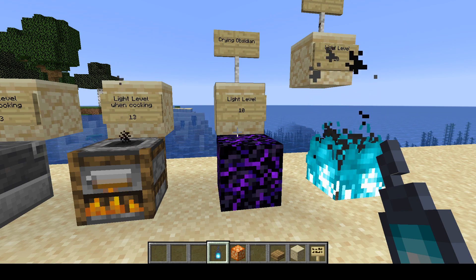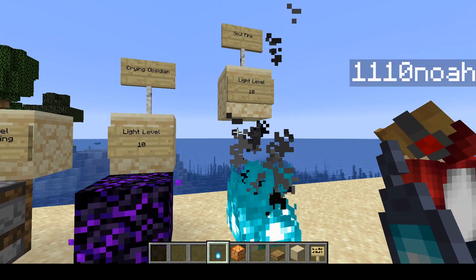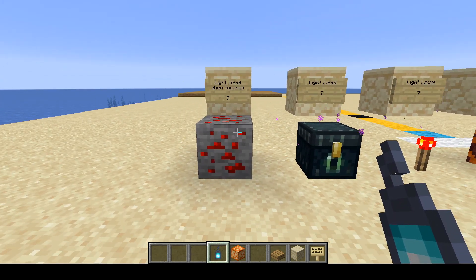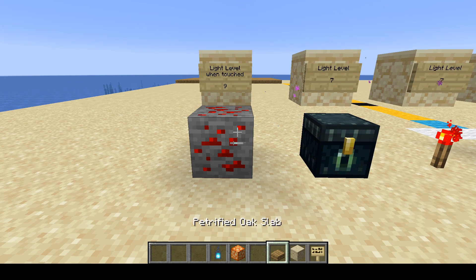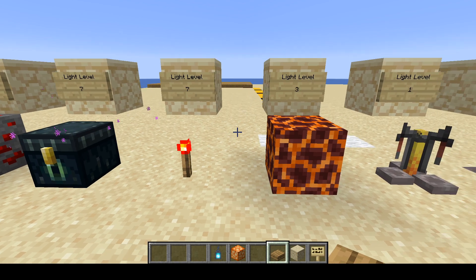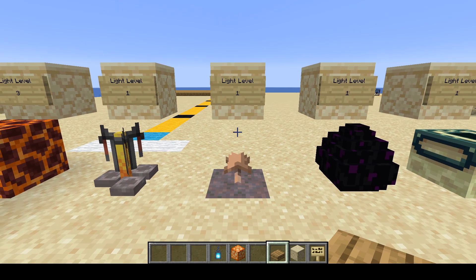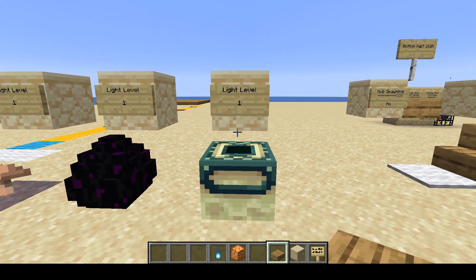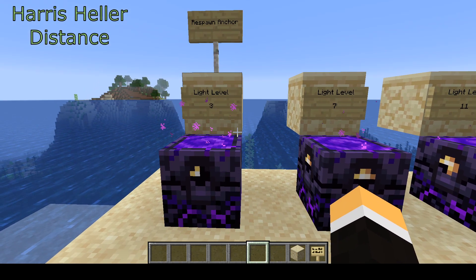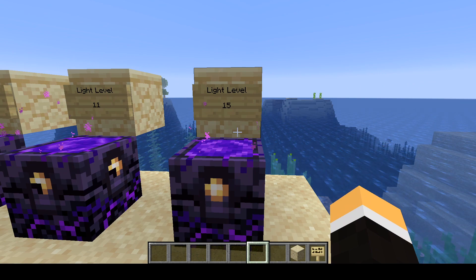Next up is a new 1.16 block found in the Nether called Crying Obsidian — light level 10. Then you have soul fire, which can be found in soul sand valleys — light level 10. Be careful, soul fire burns you much faster than regular fire. Redstone ore produces light level 9 when touched or when an object is placed near it. An ender chest produces light level 7. A redstone torch is light level 7. Magma block is light level 3. A brewing stand is light level 1. A mushroom produces light level 1. A dragon egg is light level 1. An end frame produces light level 1. The respawn anchor has varying light levels: one glowstone block placed = level 3, two = level 7, three = level 11, and four — fully charged — is level 15. Just make sure you do not try to set your respawn point anywhere but the Nether — they will explode.